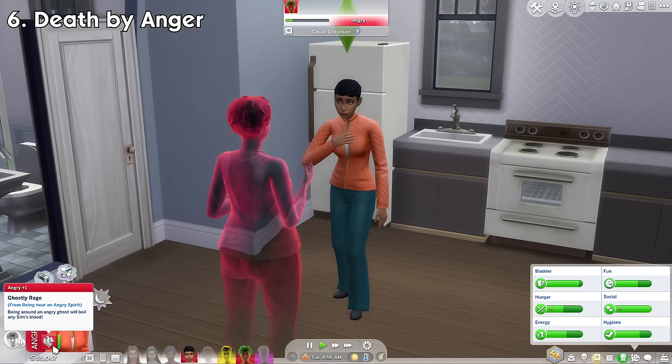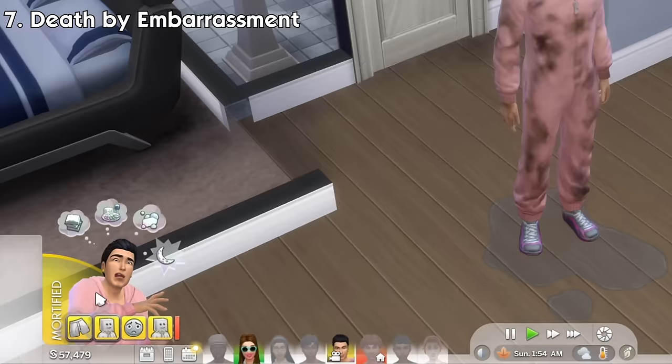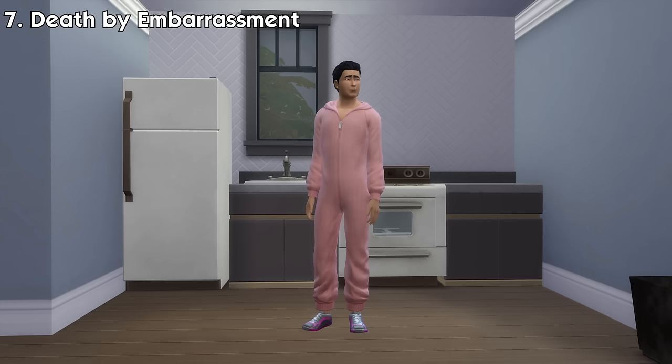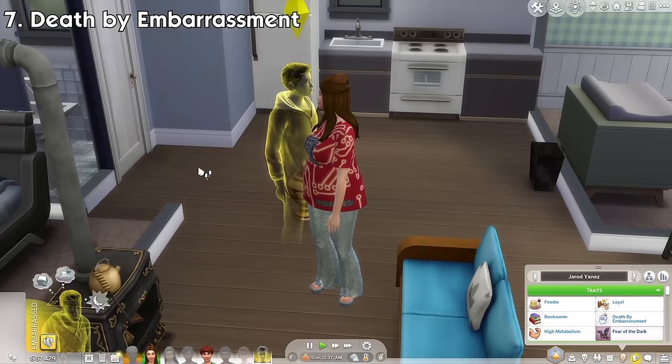Number 7: Death by Embarrassment. If a sim has 8 points of embarrassed emotional buffs or more, usually from embarrassing moments, they will become mortified and need to get out of that emotion. They can do so by giving themselves a pep talk in a mirror, hiding inside a blanket, or talking to other sims about it. If still mortified for too long, there's a high chance they become so mortified that they die of embarrassment, in a quite literal way. The ghosts who die because of this will get embarrassed from time to time.